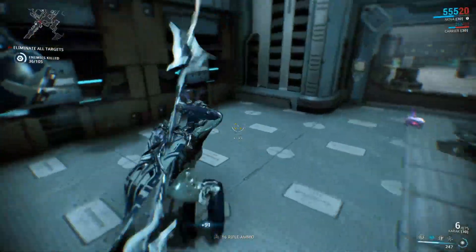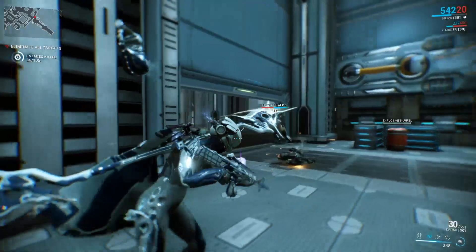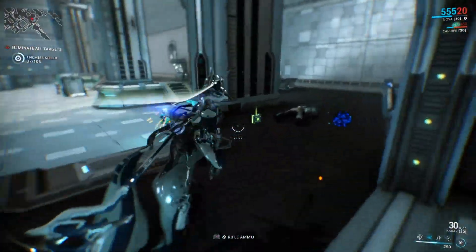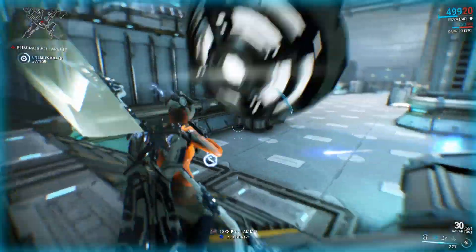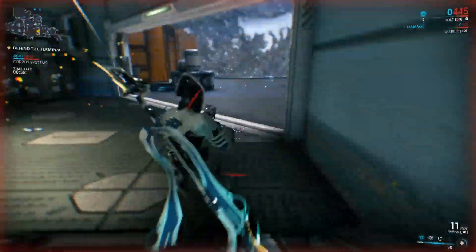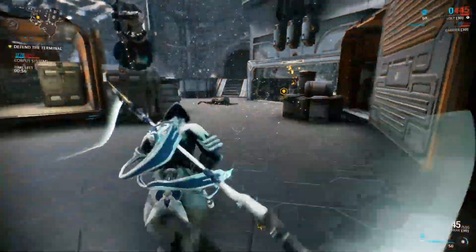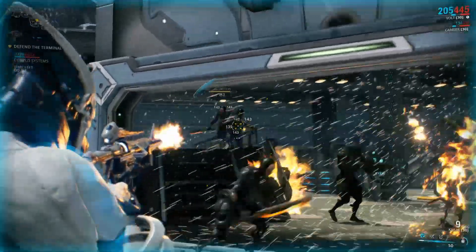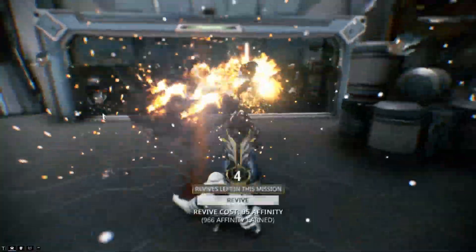In my experience, it takes around 3 to 4 bullets to take out most low tier enemies, like the Corpus Crewmen, and enemies overall die really quickly with this build. When I used the Grineer build, I found it really hard to kill level 40 to 42 Grineer — it would take half my mag to kill one low tier enemy, which is pretty bad.